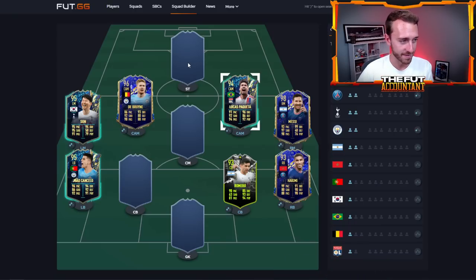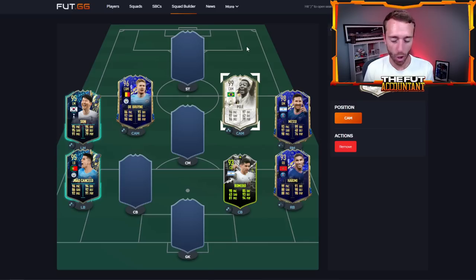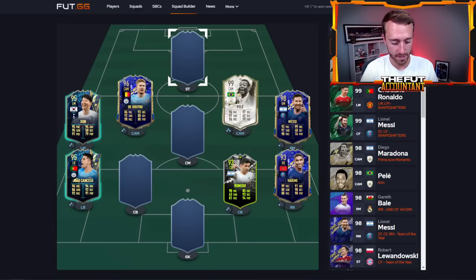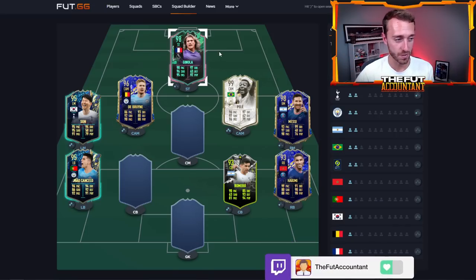Icons also add to this by nation, and this is really big. Let me add Pelé in to show you. Pelé, as an icon - all icons in their starting position will be on full three chemistry. They will also count as two for their nation. So Pelé is the only Brazil card in this squad, but it shows two. Icons count as two cards in terms of nation. And if I add in Ginola - Shapeshifters hero as a striker - heroes count as two for the league.